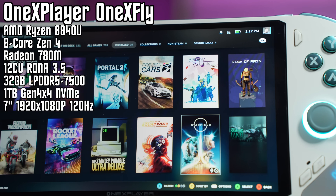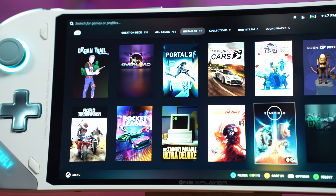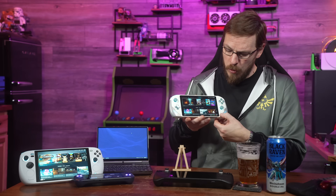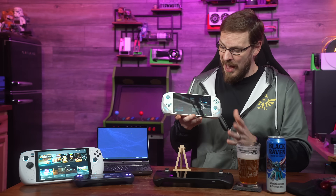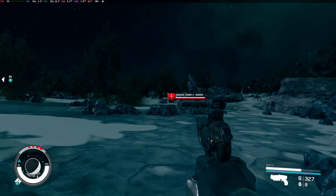Booting into Bazzite, the first thing I noticed was just how everything kind of worked. I got a startup chime from the speakers, which means I had sound, and I was able to adjust it using the rocker switch on the top of the device. The display was at full 1080p resolution, and it was obviously running at 120Hz. Joysticks and buttons were all mapped properly, and the hotkeys for bringing up the software menus were working as expected — something I have not seen on any handheld I've tried any variant of SteamOS on.